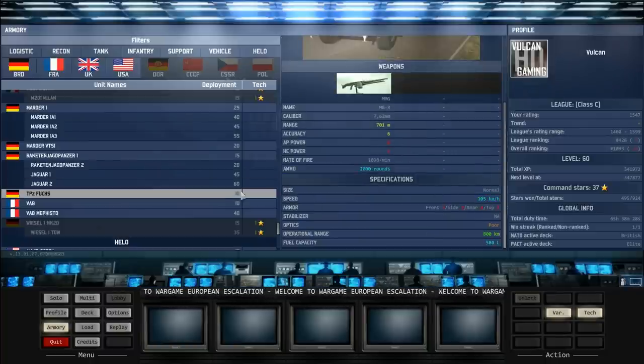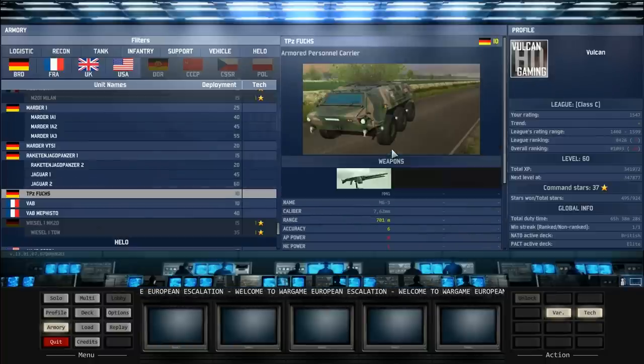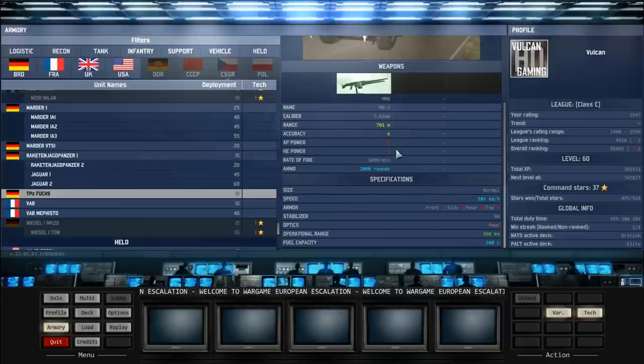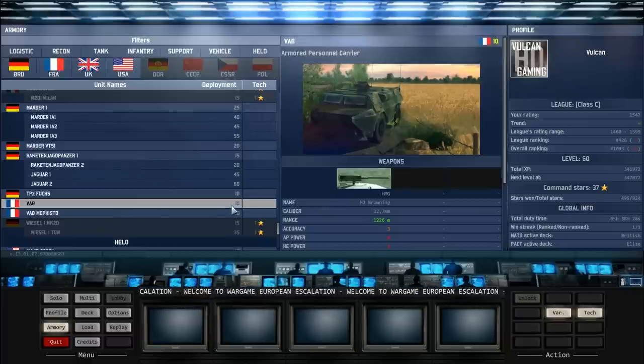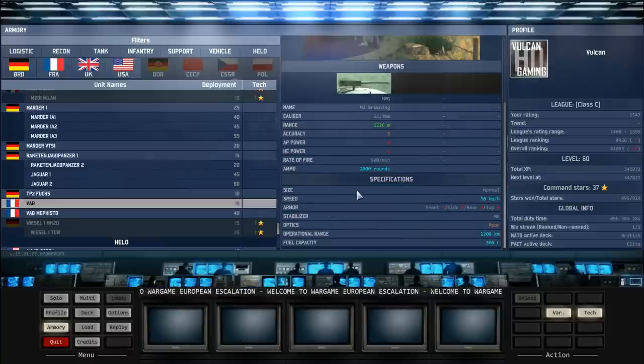The Fuchs - second best APC on the NATO side, really really fast, it's the fastest APC. Jaegers and Fuchs - that's all I need to say really for that. I mentioned it in my infantry video.